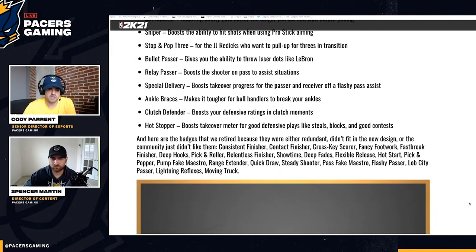Flexible Release is gone — never a fan of that one since it reduces skill gap. Hot Start is gone too, though 2K Lab recently showed it could be good in the park if you hit your first shot. Contact Finisher was actually split into two different badges — a dunking one and a layups badge — so you can customize more. Pick and Popper and Pick and Roller are both out. Pump Fake Maestro is out. Range Extender is split into different things — Limitless Range in takeover and Deep Threes badge.